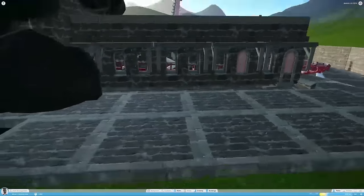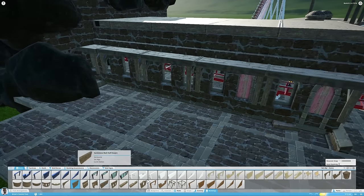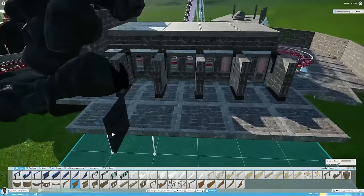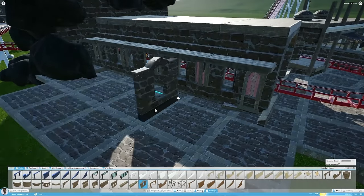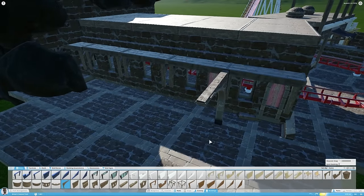Hey guys, what is up? It is piece of prestige and welcome back to building prestige heights in Planet Coaster. In this episode we're gonna work a lot on the theming of this ride, and we're gonna create a queue line that is actually pretty cool. But before we get into that I want to talk about two things first.